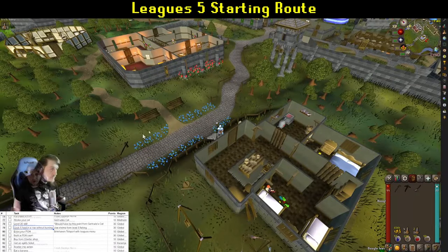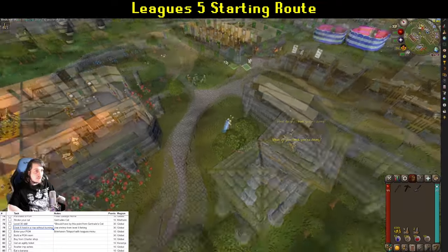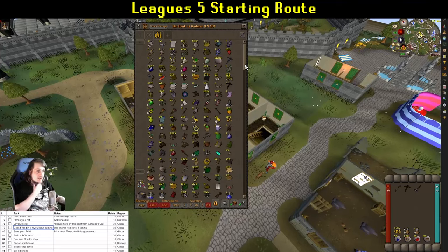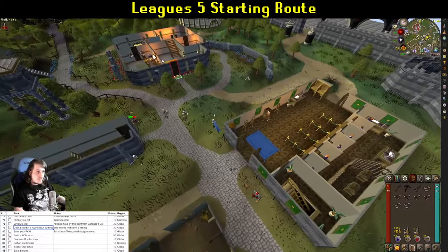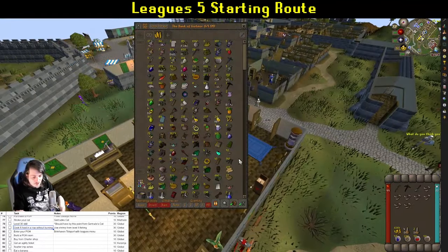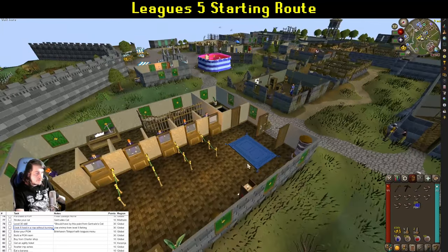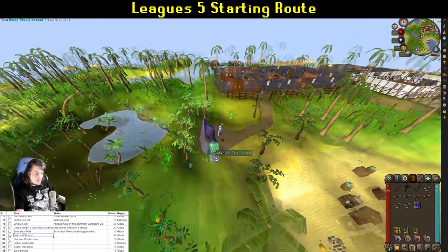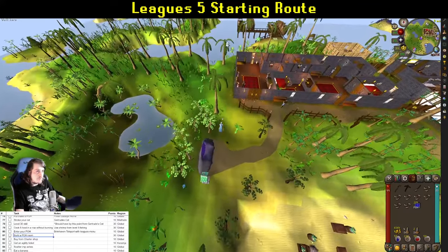Now that you've got some cooking levels, cooking five food in a row without burning is more obtainable. If you're an animal wrangler, this is automatic. If not, grab some extra shrimp from the bank — you should be around level 30 cooking. Use this little cooking range here. Then teleport to Brimhaven using the leagues menu — no cooldowns — enter your house for another task, build a living room with the 1000 coins you have, and then leave. That's all you need from your POH for now.